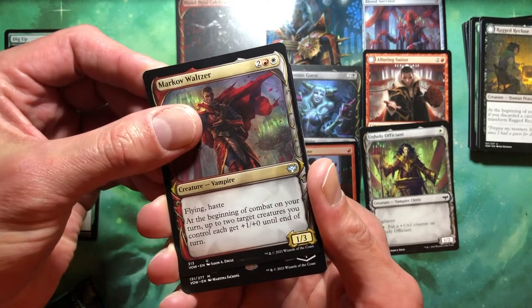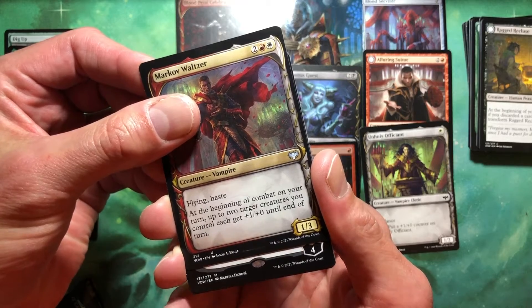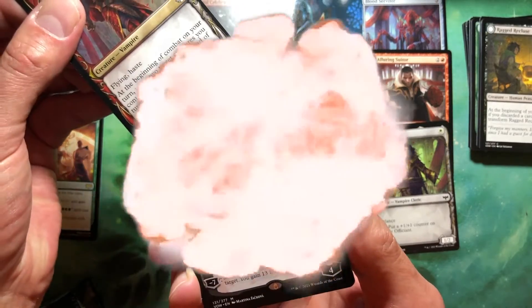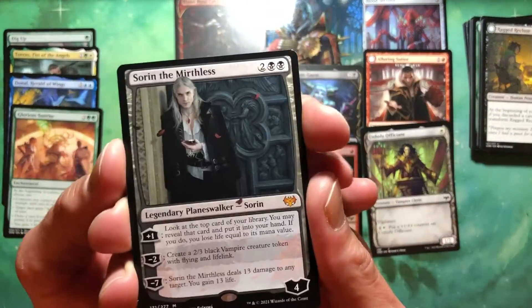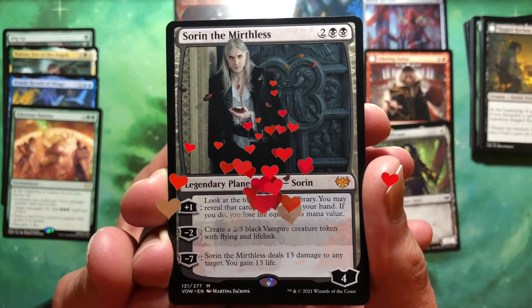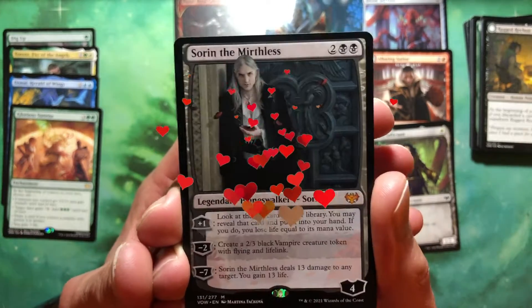We got a mythic and it is a planeswalker! Here we go. What are you? It's black. Is it gonna be my boyfriend? Yes! Now it's a party. We got Sorin the Mirthless. God, you're beautiful. I'm not switching sides, but I think about it every time I see this card.